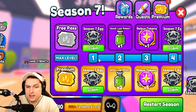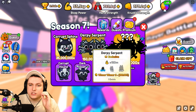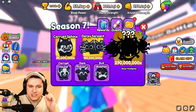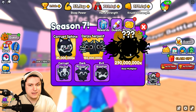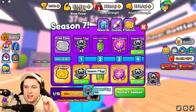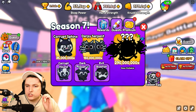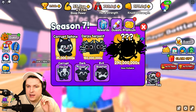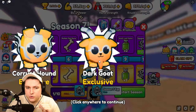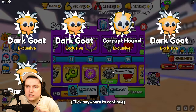The Season 7 egg contains the Evil Blobfish, Dark Goat, Corrupt Hound, Corrupt Sphinx, Derpy Serpent, and the super rare BF9 with a 290 million stat — absolutely crazy. I've never been lucky getting any of these pets, but let's see if today is different. We're looking specifically for the Sphinx, the Serpent, or that BF9. At least I can just get all these eggs out of the way without having to delete pets.